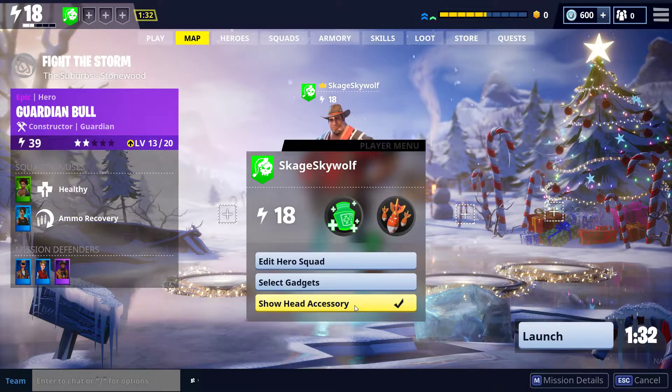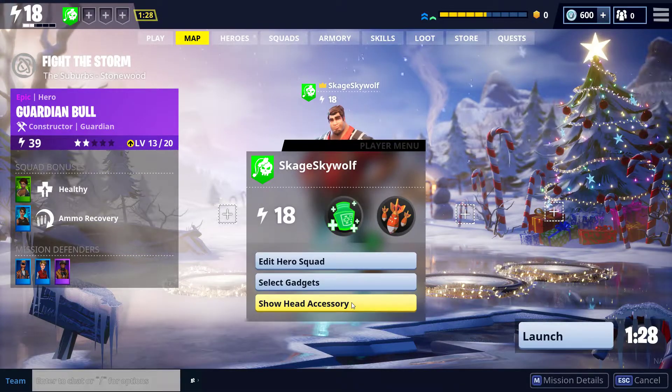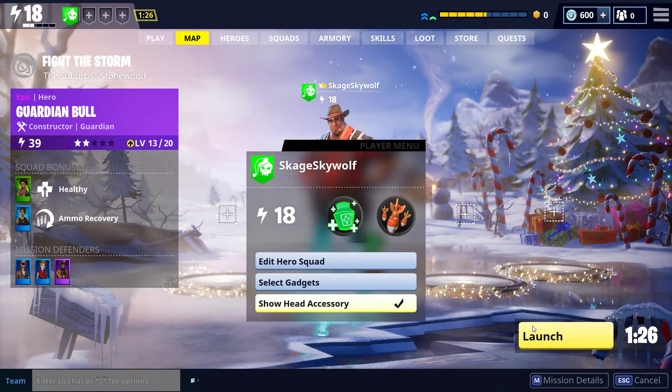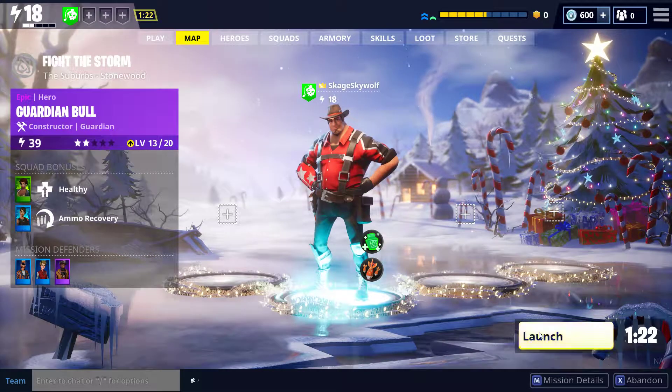You can also turn your head accessories on and off. I like the hat — kind of an Indiana Jones look. Then you launch.